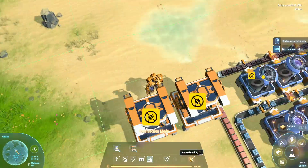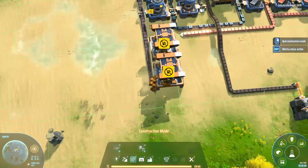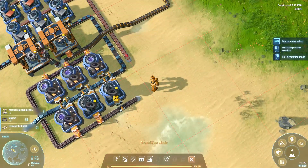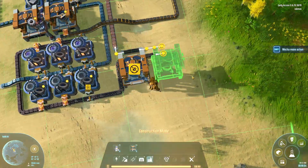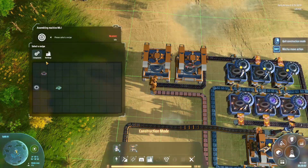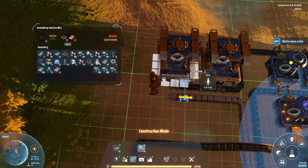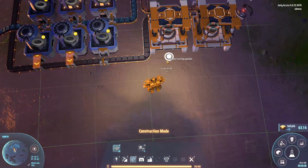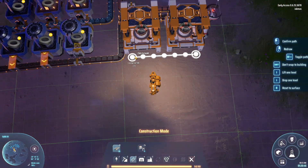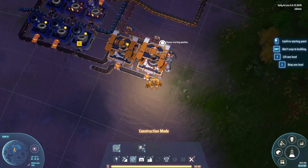I got that trick off SkyStorm and it is a game changer, seriously. Because the conveyor belts, when you put them up a level they're really high, so if you put them up a level then delete like half of it you can make a conveyor belt that's half the height — which is really useful and just makes things a lot easier to route around the factory.